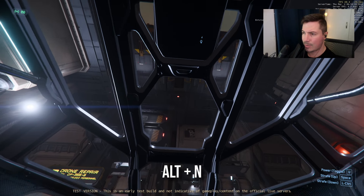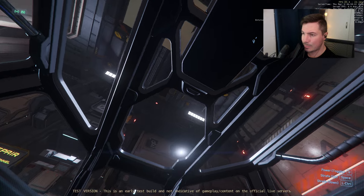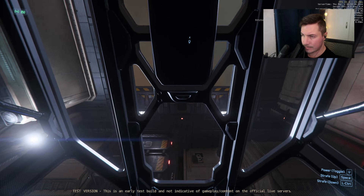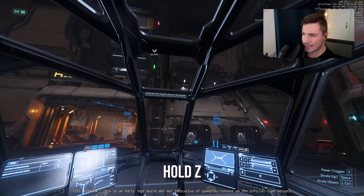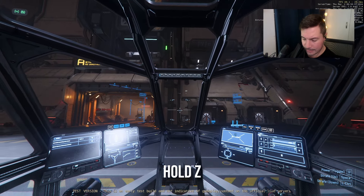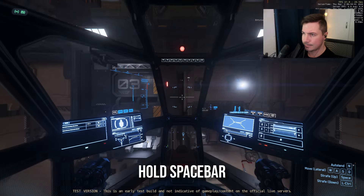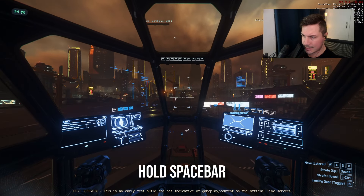You'll get the clear-to-launch prompt and the doors will start opening at the very top. We just need to wait until the doors are fully open. You can move your head around by holding Z and moving the mouse — basically a free look.